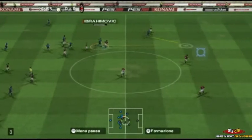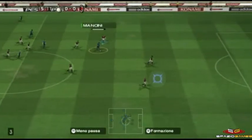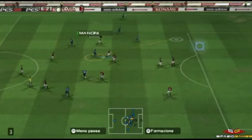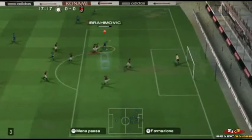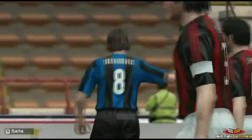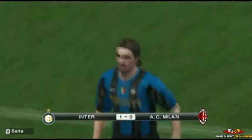Al Nunchuk sono invece affidati i compiti quali il raddoppio delle marcature, il dribbling controllato, le finte, il tiro standard e tanto altro. Descritto così, il sistema di controllo potrebbe apparire complesso, ma vi assicuriamo che la maggior parte delle azioni accennate sono più facili da realizzare che non da descrivere.